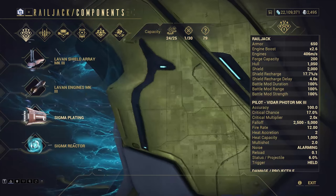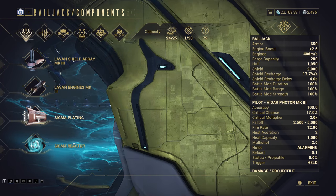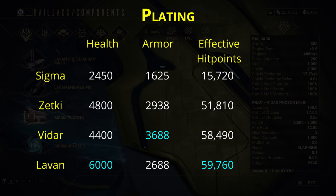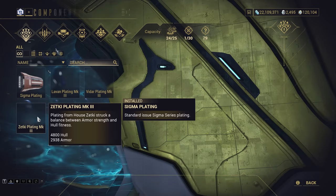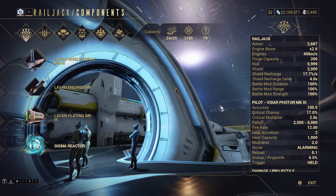Onto the third Railjack component: the plating. Unlike all the other components, platings do not have any special traits for tier 3 — all they offer are base stats from the different house options. Levan has the highest base hit points, Vidar has the highest armor, and Zetki is right in between the two. As the stats work out, Levan has the highest effective hit points and also the fastest effective hit point regeneration through the Railjack's passive healing when you're not taking damage. So very simply, the best plating is the Levan, although any of the house platings beats the Sigma very handily.